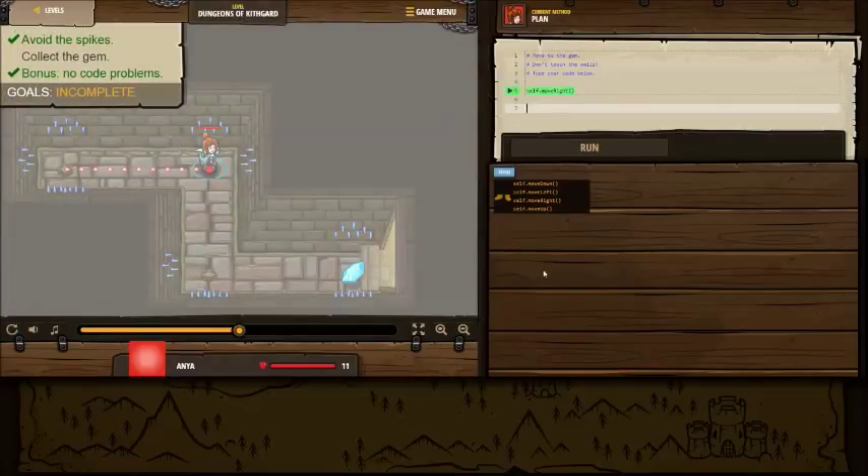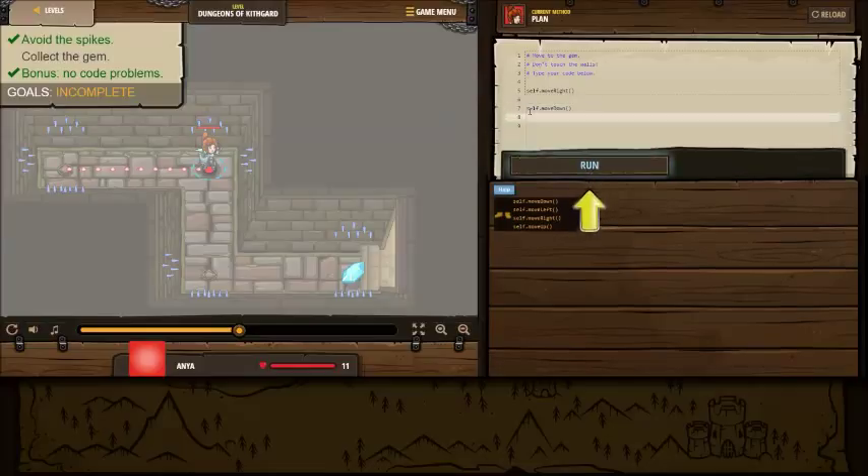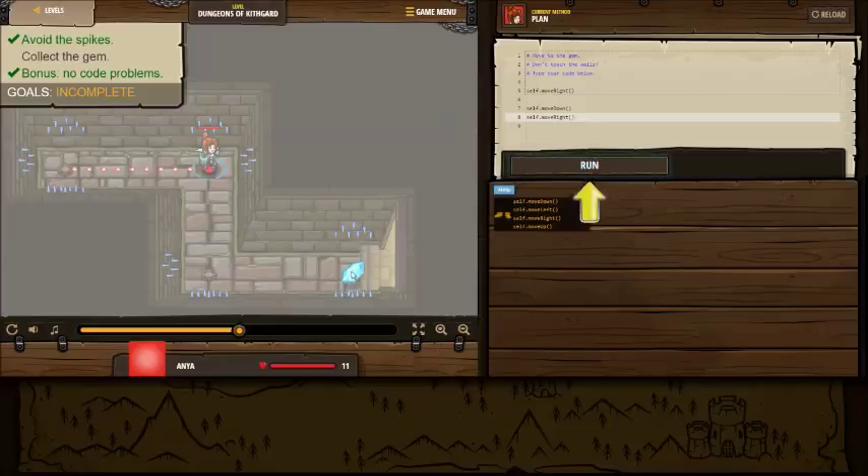So we're going to get rid of that. In order to continue, we need to move down, and then move right. We're going to be referring to ourself. Maybe if I spelled things correctly - dot move down. And then, because we know we're going to have to move right, let's just go ahead and do that. This should take us right to here, down to here, right to here. We're going to collect this gem, and there shouldn't be any problems with the code, so let's go ahead and run it.